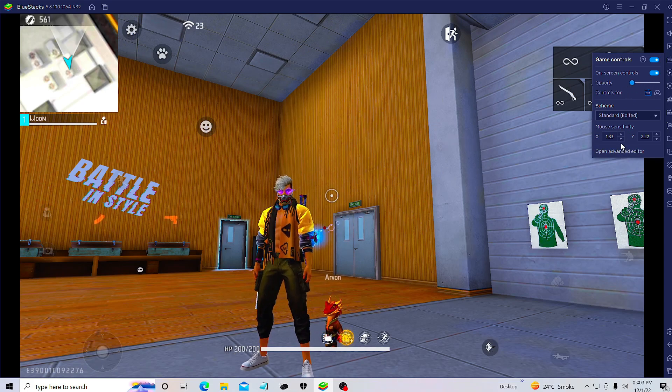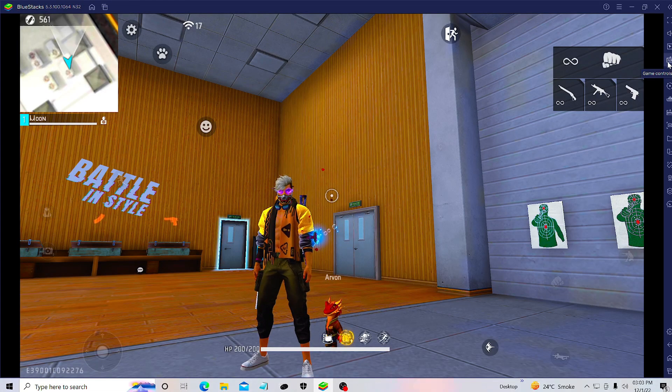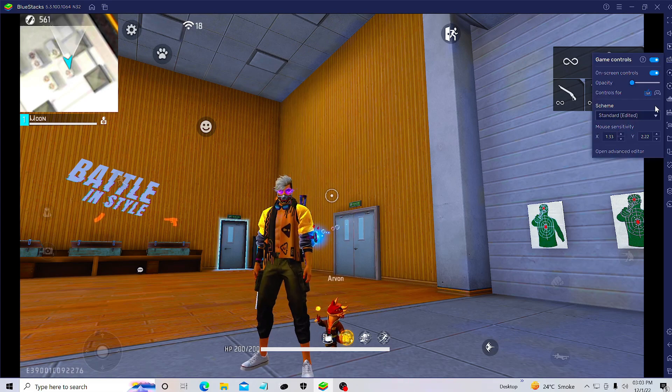With this sensitivity you can get 80-90% headshots. Keep it at 1.312 for X sensitivity, and for Y sensitivity keep it at 2.22. Note it down — X sensitivity and Y sensitivity. This is my Y sensitivity. X and Y — note it, this is good sensitivity for your mouse.